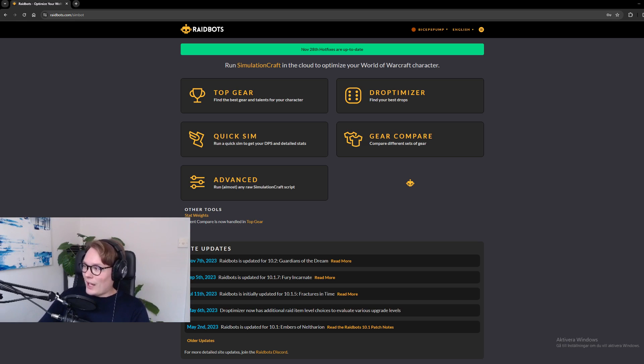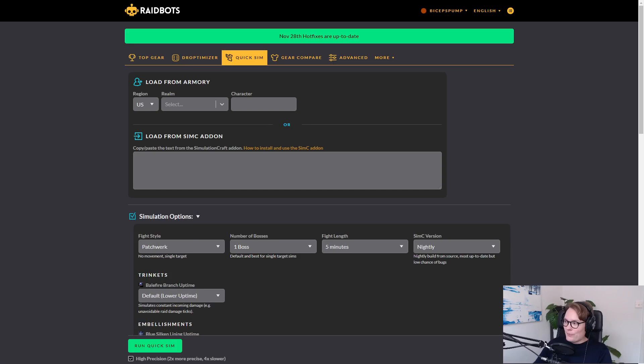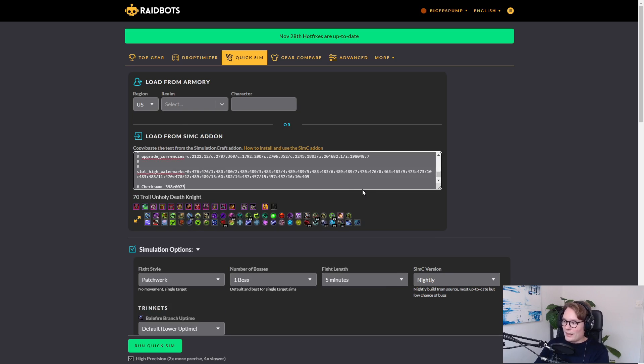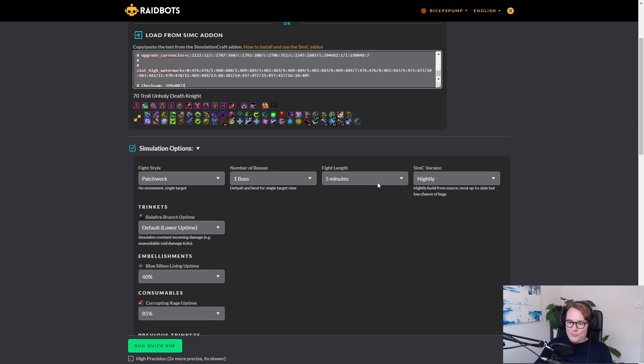When you go on the Raidbots website it looks like this — you have five different sections: Top Gear, Drop the Miser, Quick Sim, Gear Compare, and Advanced. We'll take a look at every single one. Let's start with Quick Sim. In there you have the 'Load from SimC Addon' box, which is what you'll be using most of the time. You take the text you copied from your /simc command and paste it in there, which loads your character into the simulation interface.